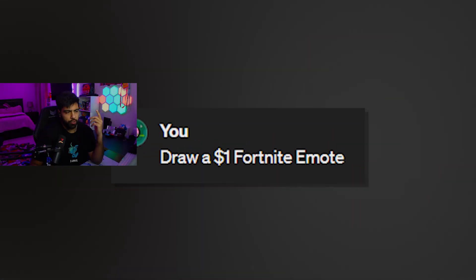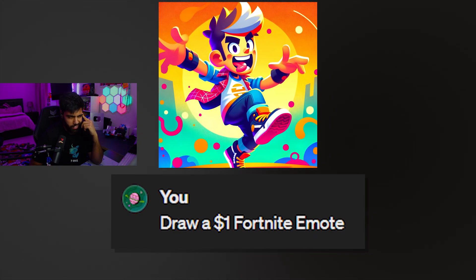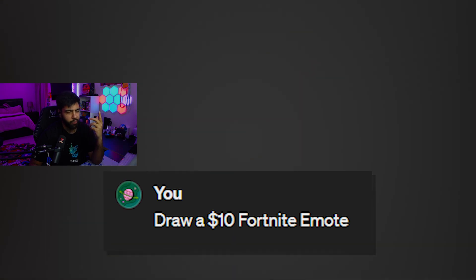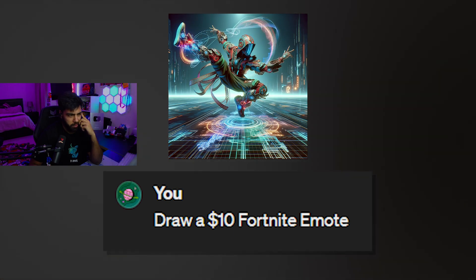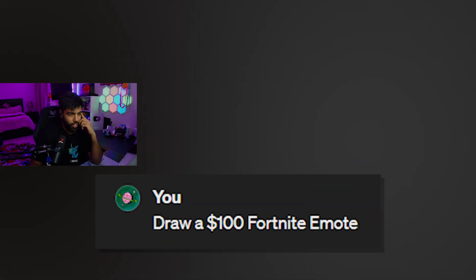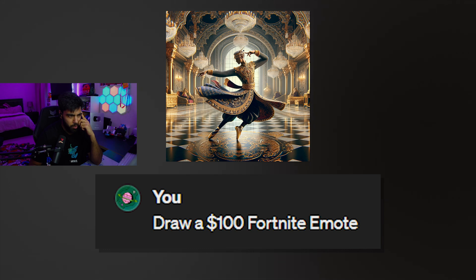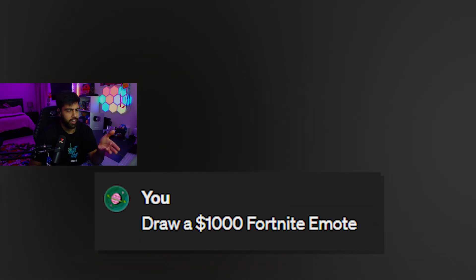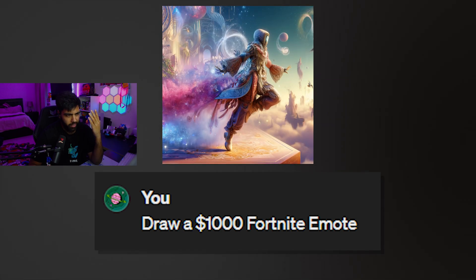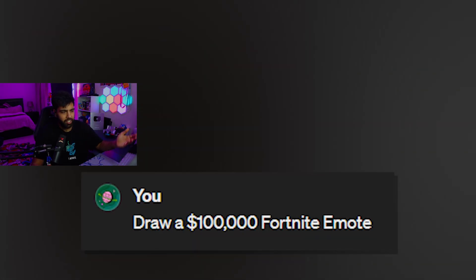Draw a $1 Fortnite emote. Looks like a pretty basic emote, man. $1 for Fortnite emotes, oh my god. Draw a $10 Fortnite emote. What could be a $10 Fortnite emote? That looks like the same thing but a little more exaggerated, I guess. Draw a $100 Fortnite emote. I would never pay that much for a Fortnite emote. That looks whack — it looks like a normal dance. Draw a $1,000 Fortnite emote. What's even happening? Is he just gliding in the air? It's kind of whack, man.